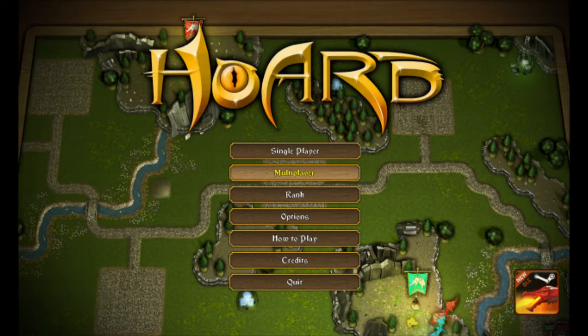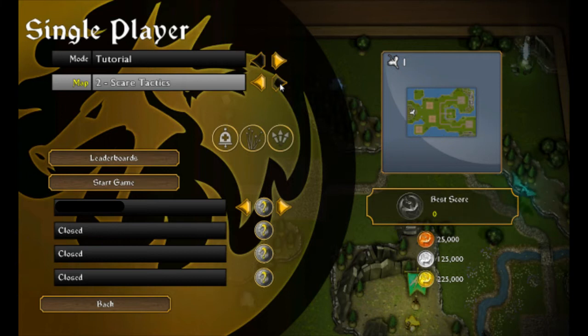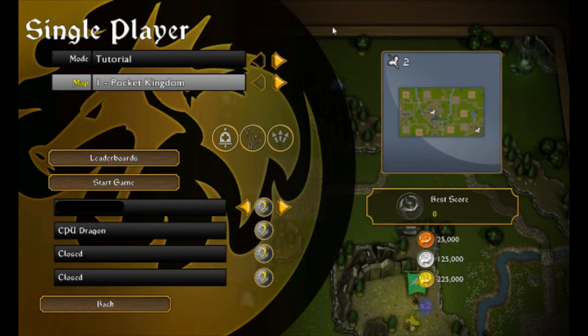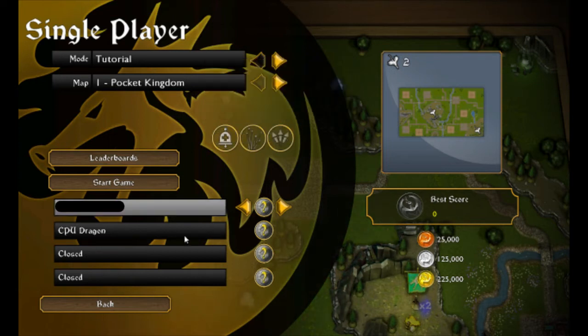Let's jump in and see what the gameplay is like. Mode — Tutorial, definitely want that. Looks like we get to choose our map out of two choices. There's also downloadable content you have to buy to get additional maps.